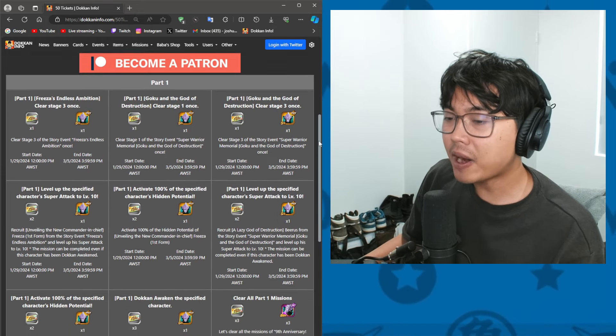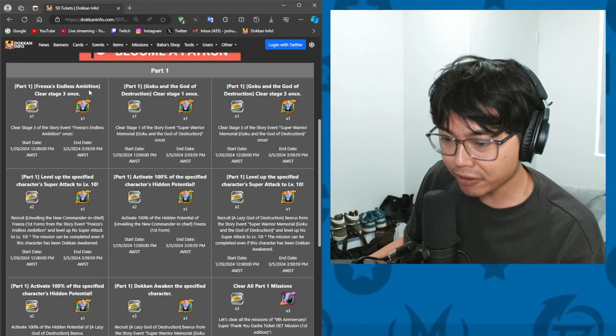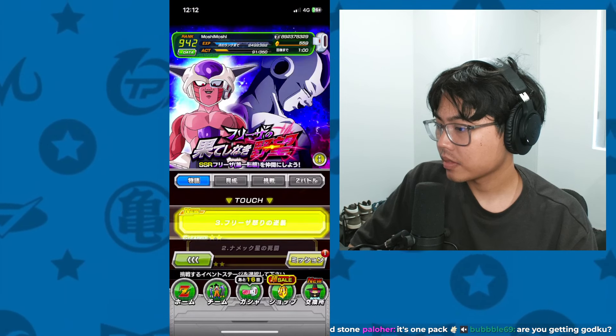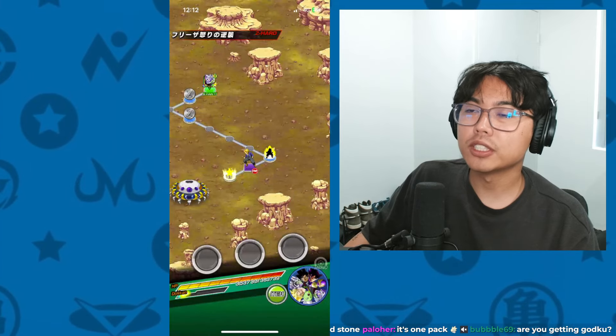Here are all the part 1 missions. We will go with the Freeza Endless Ambition Story event. You will have to complete stage 3. Doing this will get us the tickets.